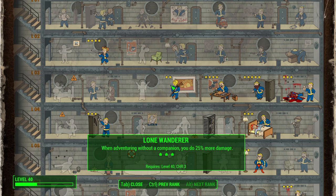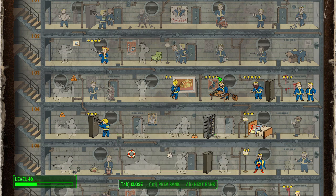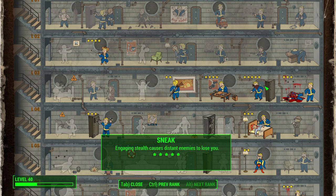Gun Nut is also an awesome perk for this build because Agent 47 has a huge arsenal of weapons at his disposal. You will need rank 4 to craft your own suppressor. There is the Tinker Tom Special — a hunting rifle you can get well before level 39, which is what's required for rank 4 of Gun Nut. You definitely need to invest in Gun Nut to make your weapons better, just like you can do in the Hitman games.